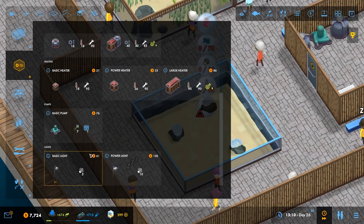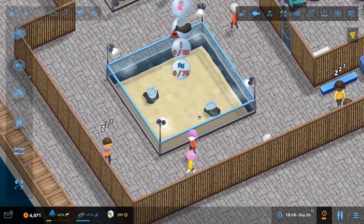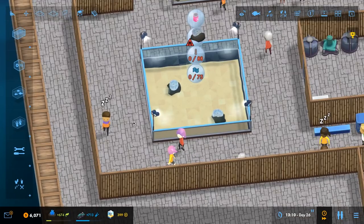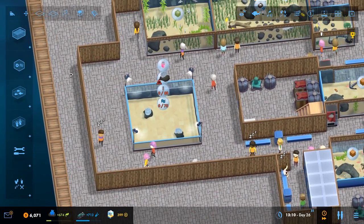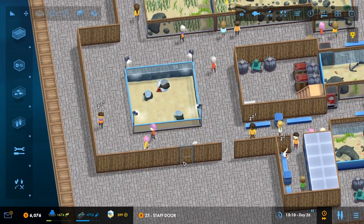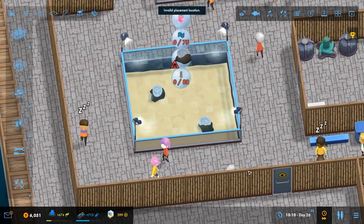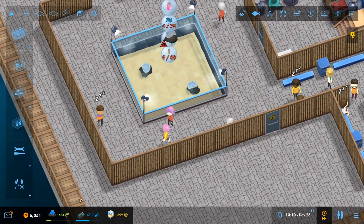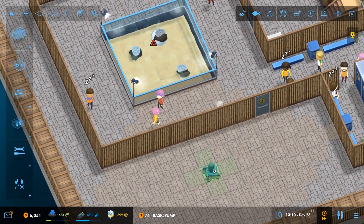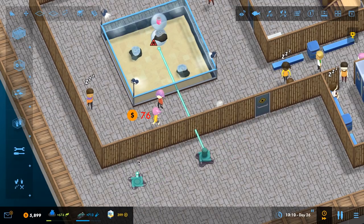We need to light this place up, so we'll use a power light. We need to filter it and all of that. We also need a door around here so staff can come in and out, so we'll have a staff door — I need to demolish that bit first. We are currently halfway with our power pump research, which I really wanted to unlock before now, but anyway we'll go for a basic pump and connect that up.